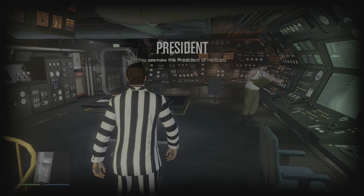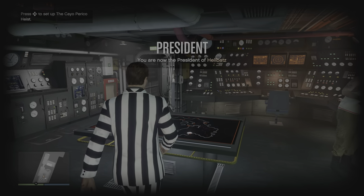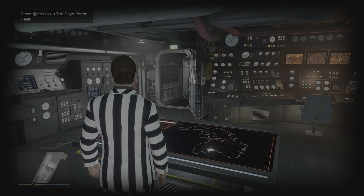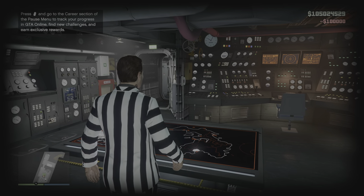In an invite-only session, position yourself near the monitor and buy the heist by quickly pressing the buy button repeatedly on the PS5 controller, while pressing the right D-pad to enter the computer to buy the heist.